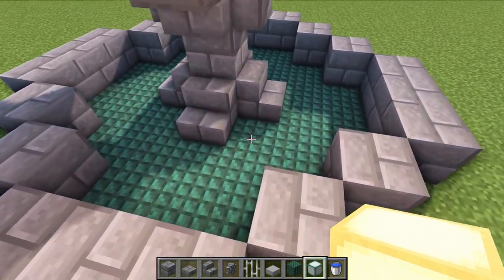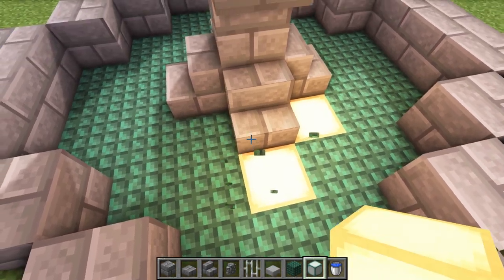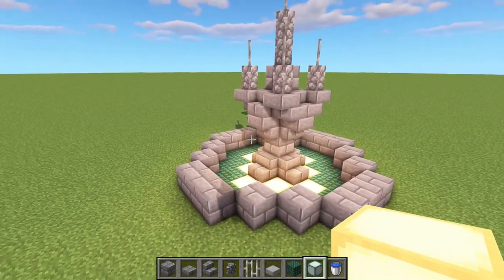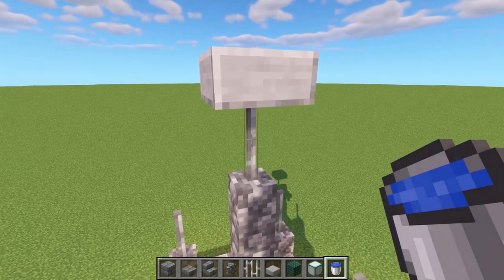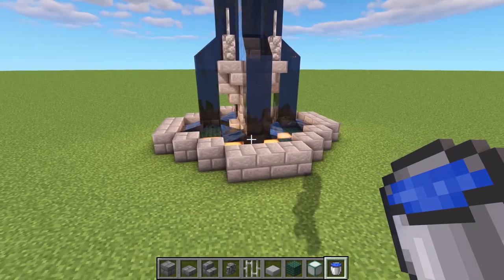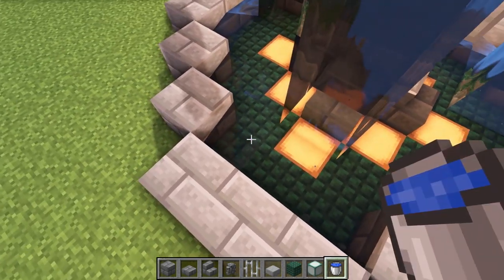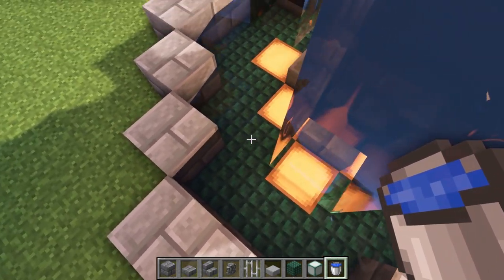Once your flooring is in, go ahead with your lanterns - place one in the corner by the stairs, one in front of the stairs, and repeat all the way around the base. Then get your water bucket and place it against the iron bar at the very top in the center. Also fill around the edge at the bottom to make it look more full.